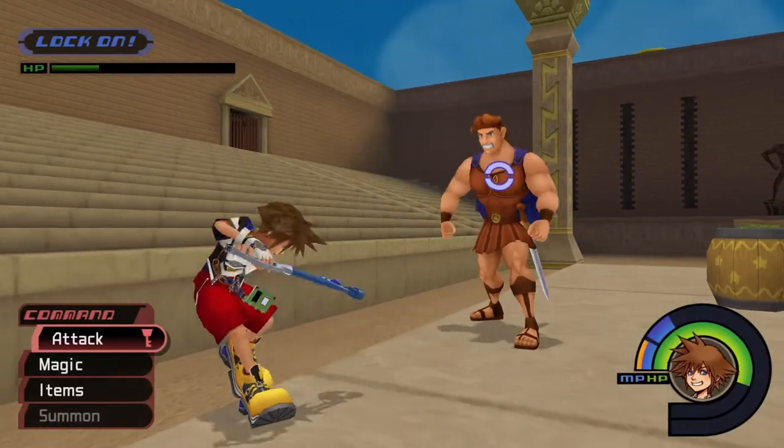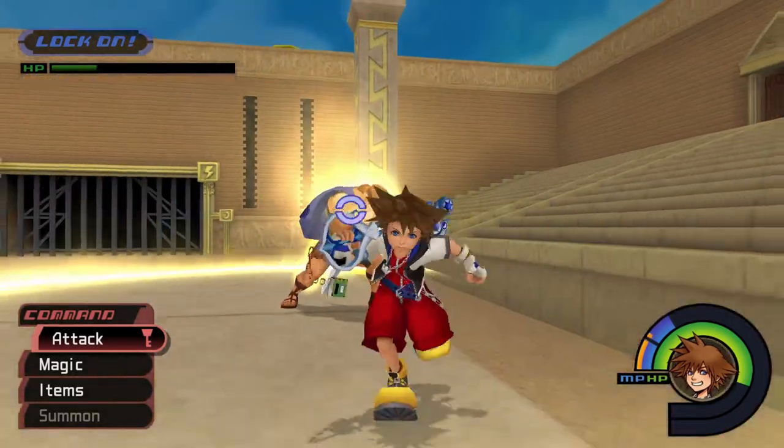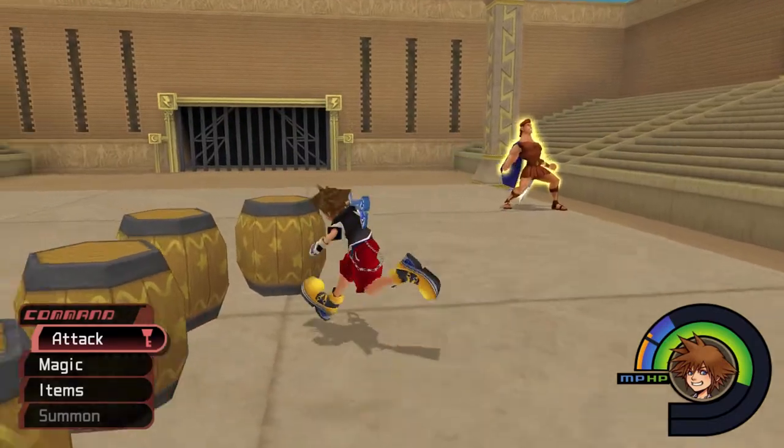After enough of his HP has been depleted, Herk restores his aura while emitting a large shockwave attack. Be sure to dodge roll outside of the glowing ring to avoid damage.